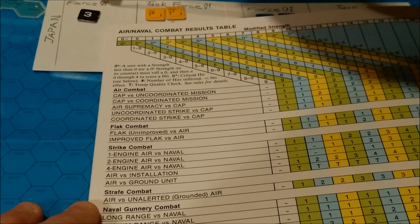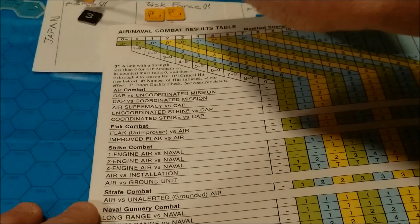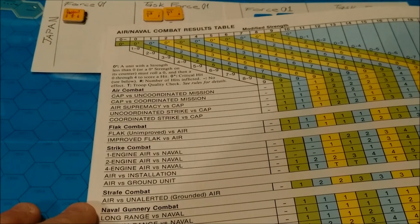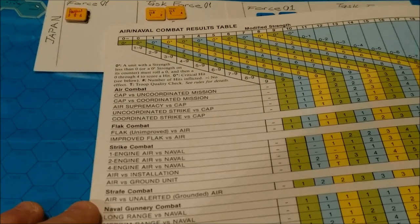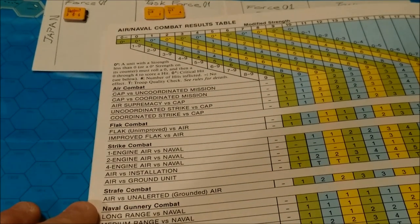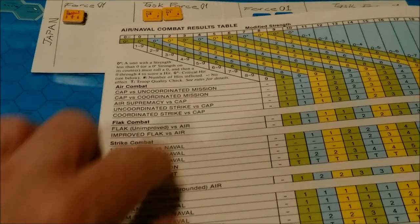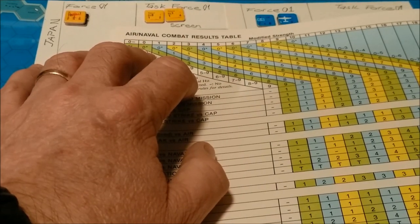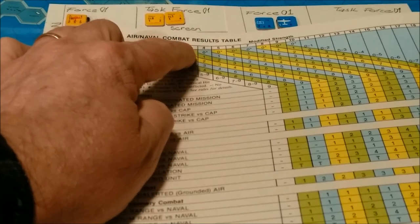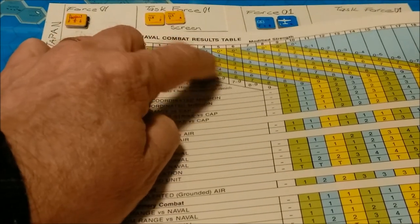However, its current strength is only three because it has three hits under it. Each hit represents one step loss. Air units can take six step losses before they are eliminated, and for each step loss it loses one of its values for each of its attack strengths. So it has a strength of three. What we're going to do is come across here to the three column, then roll a die. Wherever that die roll is, we'll go down the slant and cross-reference with air unit versus installation.